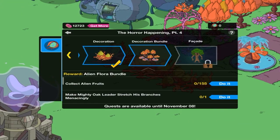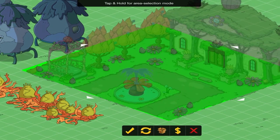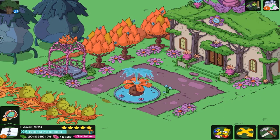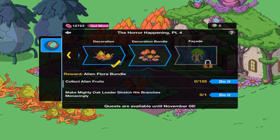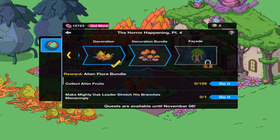Let me go down below. We've got Alien Flora Bundle, so this is going to come with three different items: the tree, the bush, and the flowers. We do see the trees and flowers already here. What item is this? Alien Utopia — it was with the Ethereal Beings. We don't know what the bush is going to do, but you get an idea of what those other items are, which would be 155 Alien Fruit, Mighty Oak Leader Stretches Branches Meticulously, and Bart Laughs at Trees. Which trees — the Mighty Oak Tree, the Flora Trees, the Regular Trees, which ones?